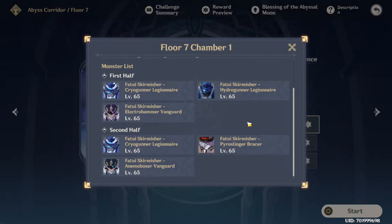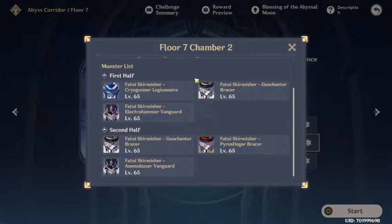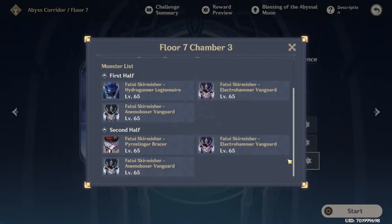This is where it gets tricky. The first half has a cryo, a hydro, and an electro abyss mage. So your first team must include at least one pyro, at least one cryo, and preferably an electro. The second half has a cryo, pyro, and an anemo. So you want at least one pyro and at least one hydro. From here you also need a claymore user or geo in your first team, and again a claymore or geo for the second part. We already have hydro from the first floor, and we also want a cryo on the second team.